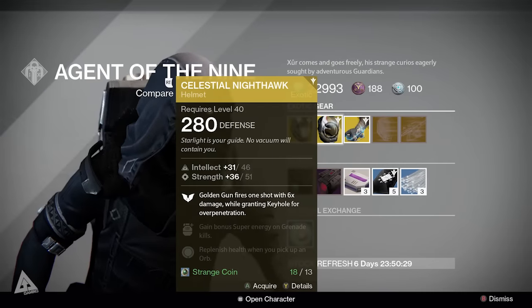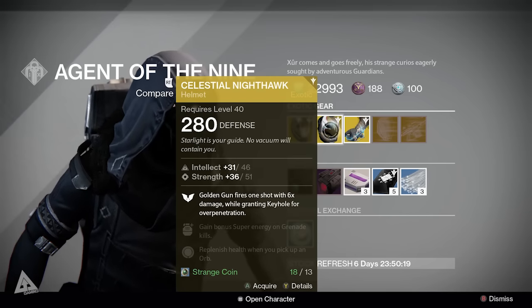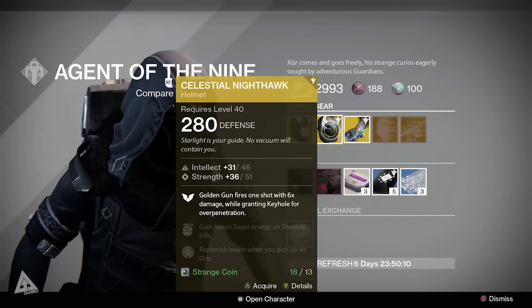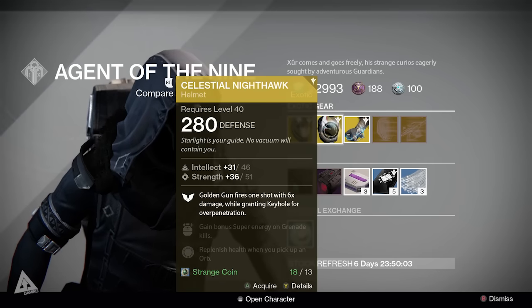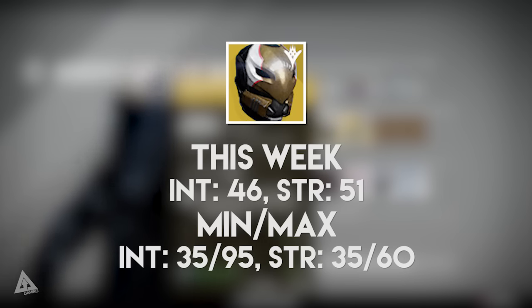For Hunters, you have the Celestial Nighthawk. It might not be something you're using right now, especially if you're a Nightstalker, but it's still worth having in your collection if you don't have it. The main perk is that your Golden Gun fires one shot with six times damage whilst granting Keyhole for over-penetration. It can down Crota in one shot — though Crota is kind of irrelevant now — and it's useful for taking out ultras and majors. You can also gain bonus super energy on grenade kills and replenish health when you pick up an Orb of Light. The stat roll is 46 intellect and 51 strength when maxed; the lowest is 35/35 and the highest is 95 intellect and 60 strength, so strength is pretty high but intellect is only about mid.